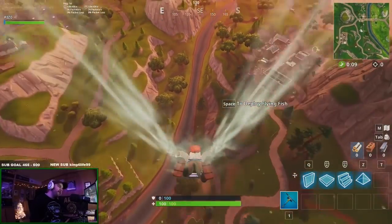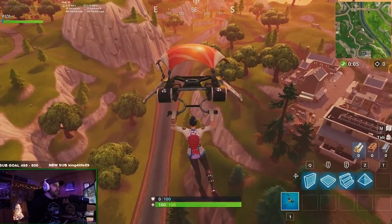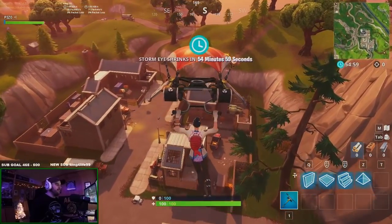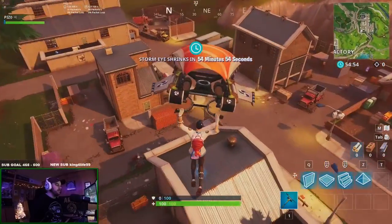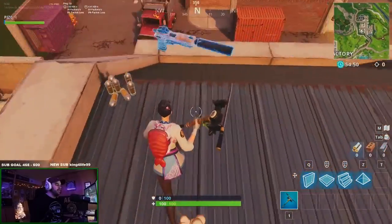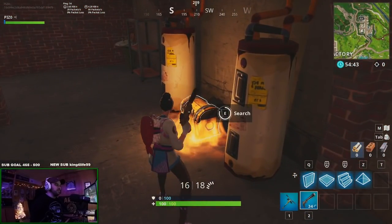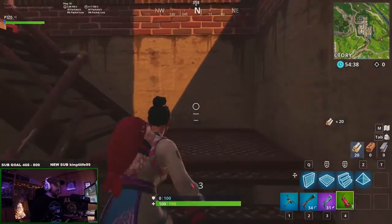We got the Maki Master, we got the Sushi Glider that came out with the Sushi Chef, we got the pickaxe. Giving you some really short gameplay of what it looks like in-game, and then we will do every back bling on Maki Master. Then the sushi back bling on all my outfits — two separate videos. This is every back bling and kind of what it looks like in-game, because there's no pickaxe to review or anything of that sort. Dynamite is OP — just used it last game.